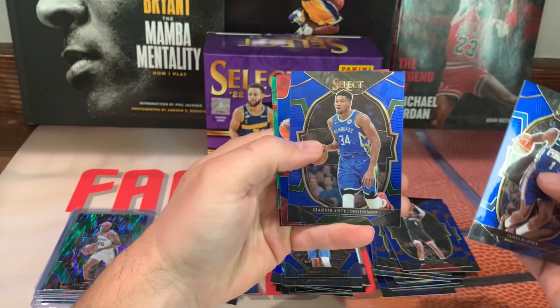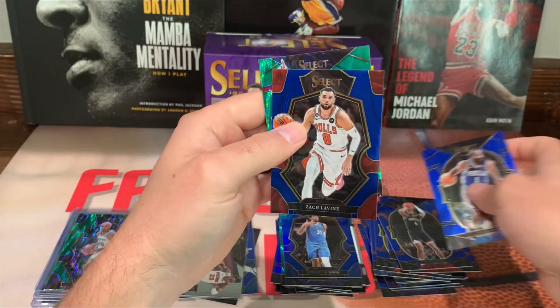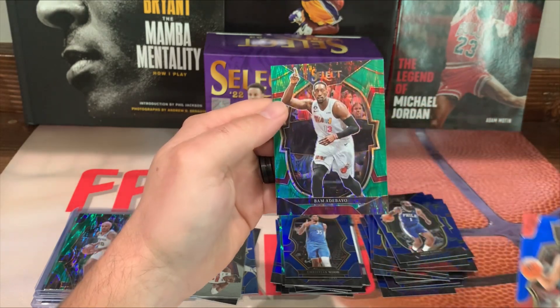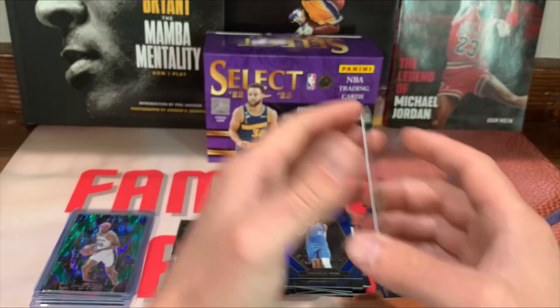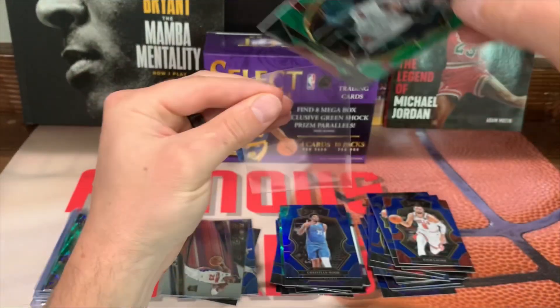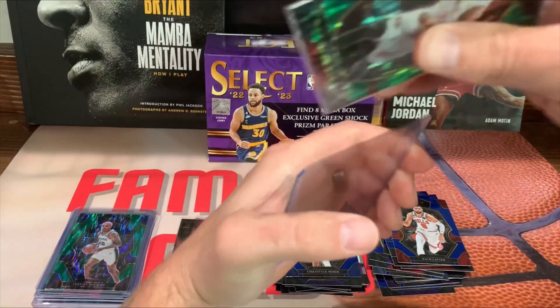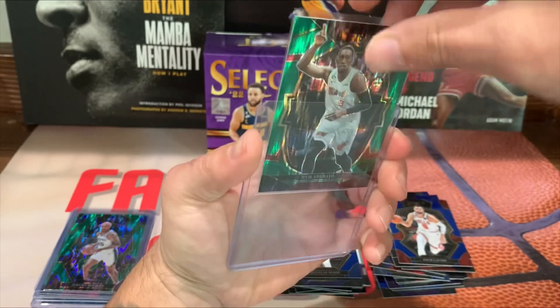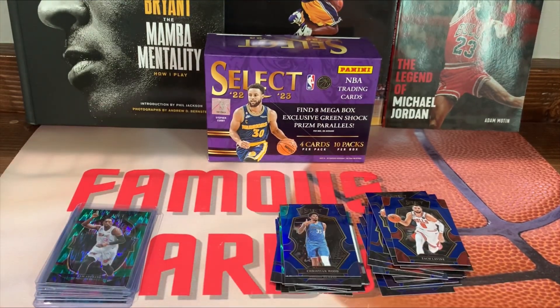Got James Harden, we got Giannis, Zach Lavine, not a rookie, Bam Adebayo on the back. Alright, and that will do it for this video. Let's have a recap of the pulls. Honestly it wasn't too bad of a box, really - I'd rather buy these as the blasters.